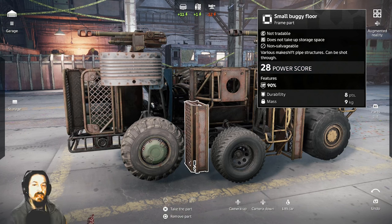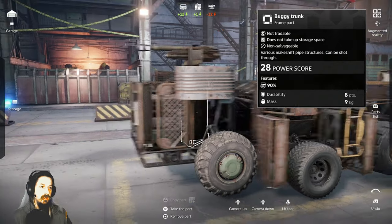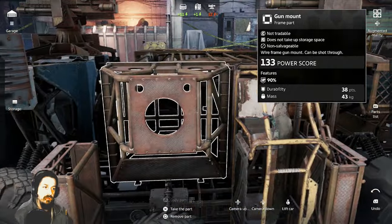So that small buggy floor has 8 durability listed — but as we've talked about, it actually has 80 effective durability and it's only 9 mass. So if you're not using a lot of these parts, you really, really should be using them.